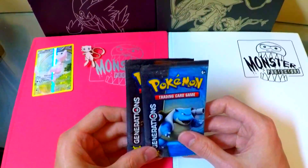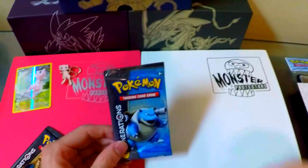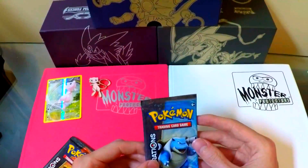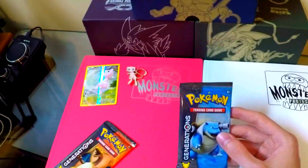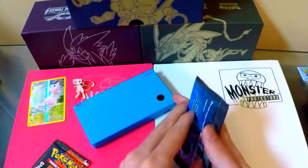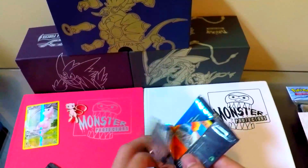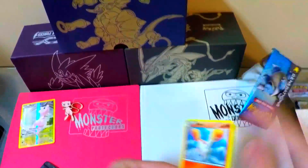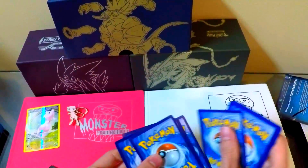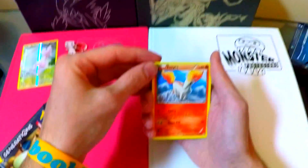Charizard and Blastoise — I think I'm going to start with the Blastoise pack. I hope these cards aren't damaged; if you saw the bottom of the box, it was kind of crushed a little from delivery. But yeah, let's go ahead and bust right into this. Let me grab my DS to put the rare in reverse — wait, I don't need that, it is a different card trick for these packs. One, two, three... one, two, three. I think I did that completely wrong. I really don't know, oh well.